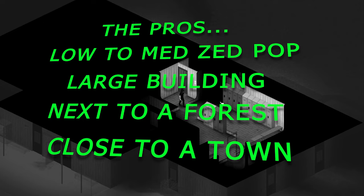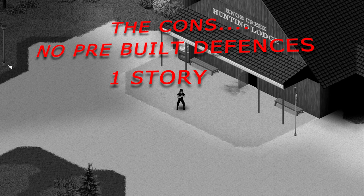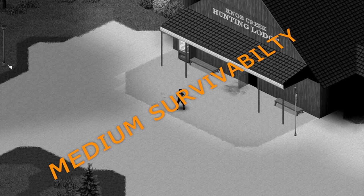Now the cons: this location has no pre-built defenses, so you will have to build those to be secure. It also only has one storey, so make sure your defenses are good. Although it's close to several places, you will still need a vehicle as the places are quite far to walk. This one is good for a mid or late game base or outpost, and I'll rate it a medium survivability due to the lower zombie population and how close everything is to it. I think this will make a nice cabin in the woods.